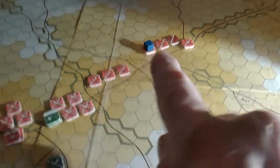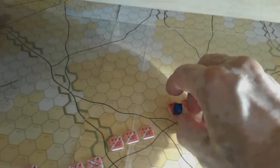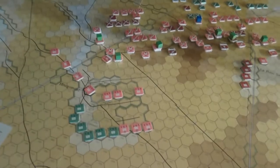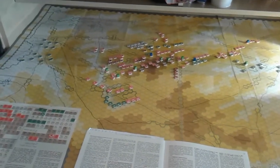It might be necessary for the Prince of Orange to move over if there are problems there. Uxbridge is ready to commit the cavalry units which are not yet committed. The green ones indicate committed brigades. That is the allied dispositions at start.